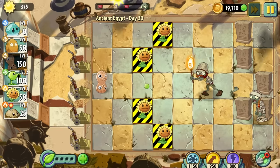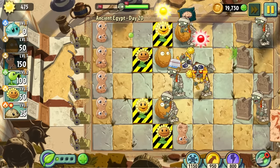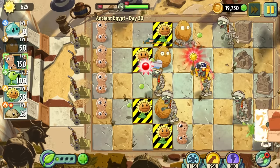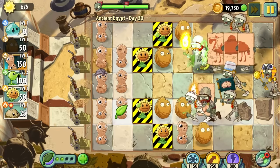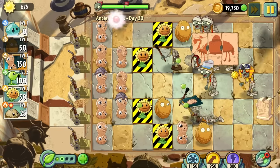Day 20 wasn't difficult at all, but it felt difficult — or maybe it just looked difficult. There were so many more zombies than normal and they got pretty close to the flowers I was protecting. Plus there was a load of the dreaded torture zombies. But I did it first try and it wasn't particularly close. Maybe this just marks the beginning of a big difficulty spike.